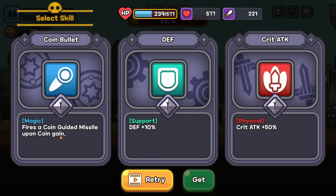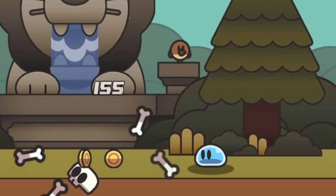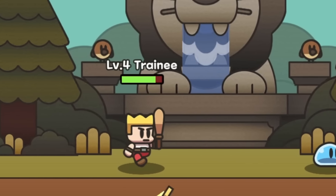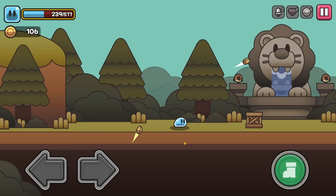Oh yeah, easy! They're not ready for the damage this little slime can do. A coin-guided missile — how does a missile get guided by coins? It's a little weird. But if we pick up the coin, look at it go! And then we pick up this one, and it launches into that one, and then same thing. Nice!